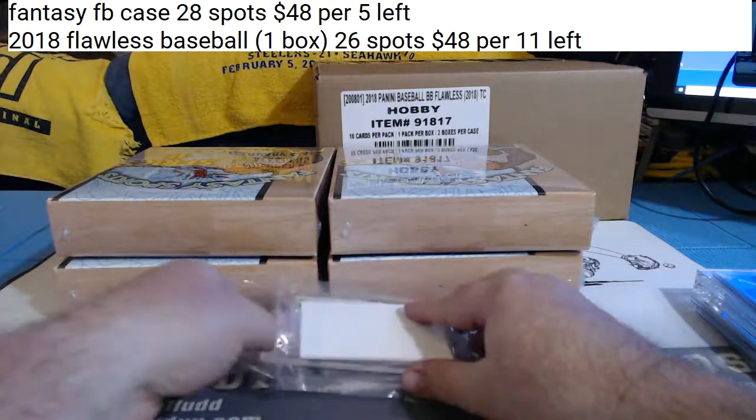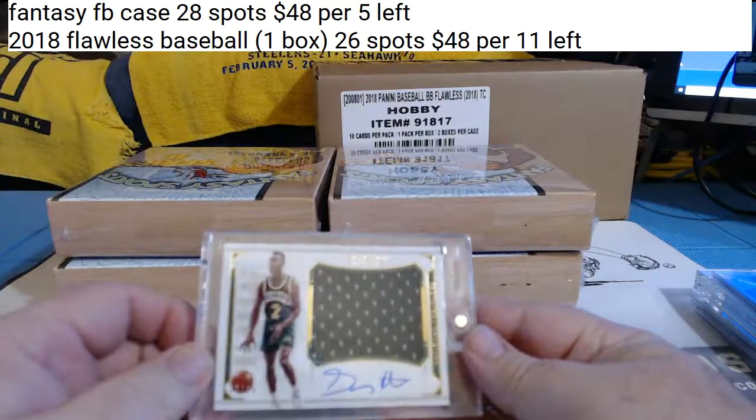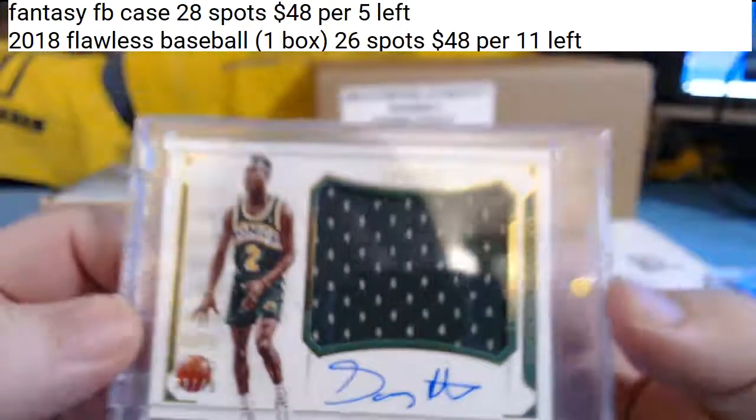Mr. Blaine. Gary Payton — The Glove — colossal jersey on-card autograph. He's in the Sonics, so that goes to the Thunder, Thunder, Thundercats.